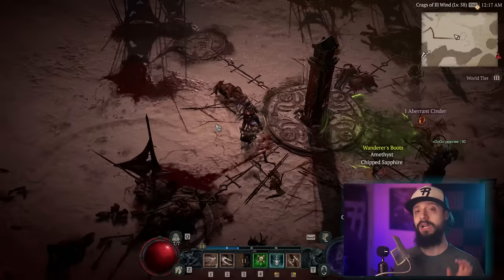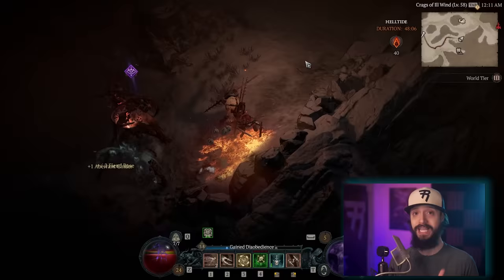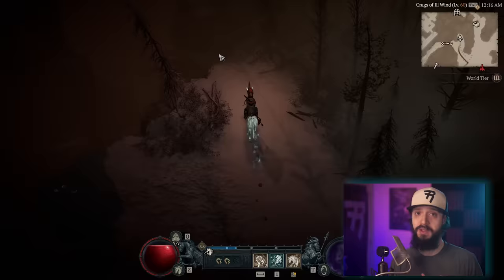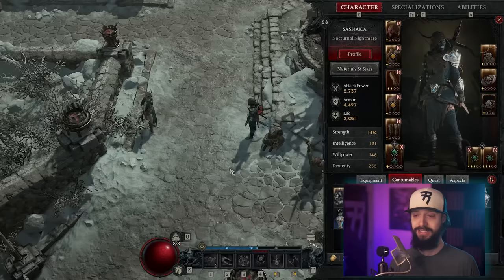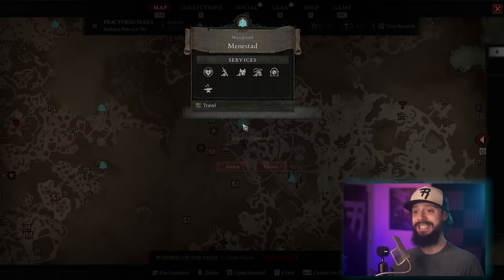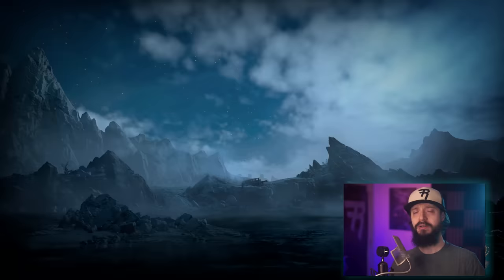Another thing you'll want to grab in Helltide is Fiend Roses — plants that you click on that only grow in Helltide, so definitely collect those whenever you can. You'll also notice that some destructible items in Helltide have a red glow to them — destroy these, because the red glow means there are Cinders within them. Another endgame activity is Nightmare Dungeons — this will become a very significant endgame activity because it's how you're going to level up your Glyphs, which fit into your Paragon board and are a very important part of your late-game power. You can find Glyphs elsewhere but can only upgrade them in Nightmare Dungeons.